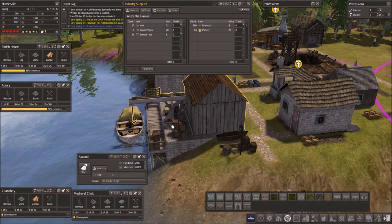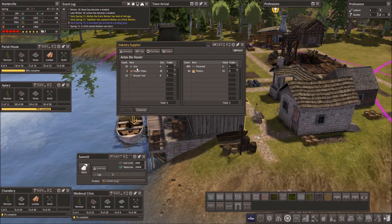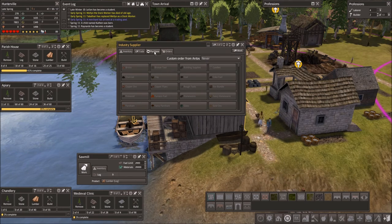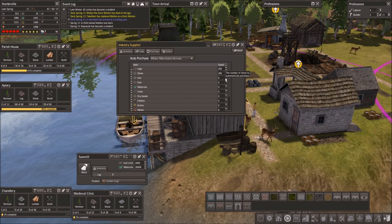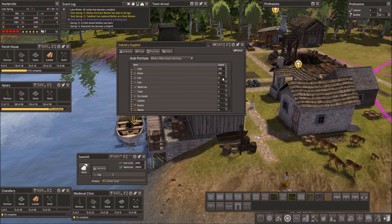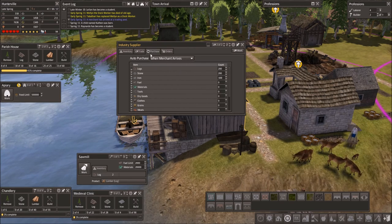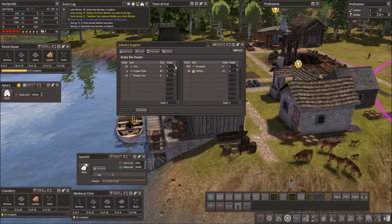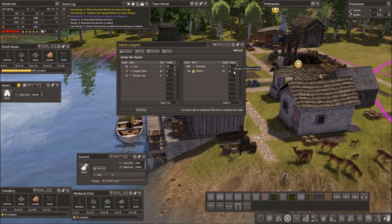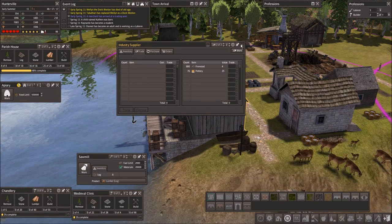There's a trader - oh, iron! Should I buy that iron? Maybe I should purchase a little iron. I've got it set up to automatically purchase logs and stone - maybe I should go ahead and have him purchase a little bit of iron for a while. How about 100 iron when the merchant arrives? We'll go ahead and buy this. Price 250, trade.